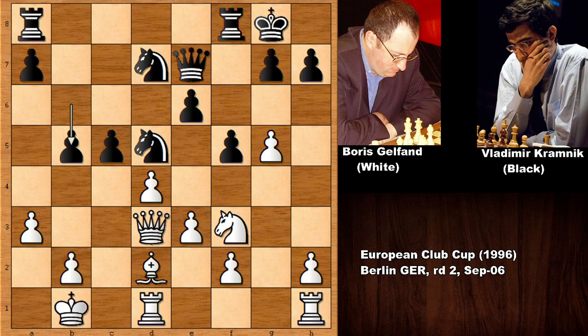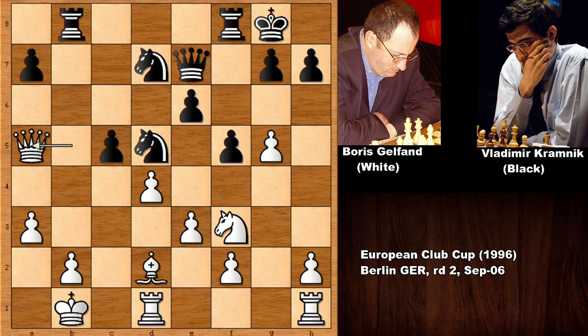Kramnik is advancing from the queen's side, which is a pretty aggressive move, offering his pawn. The sacrifice was accepted — a pawn is a pawn — but now he has the file, attacking the queen, defending, but now the rook is landing on b3, a perfect spot for the rook.